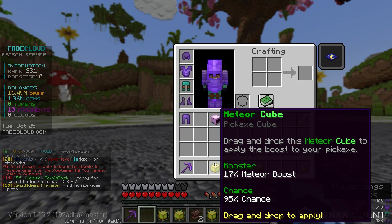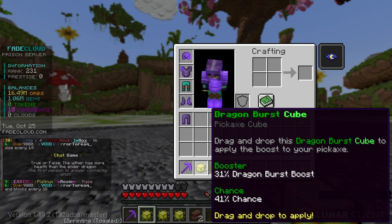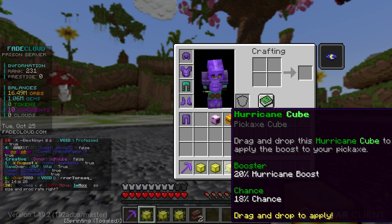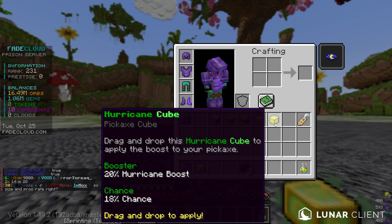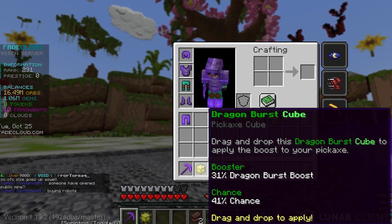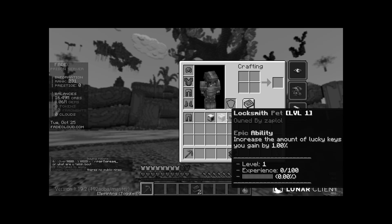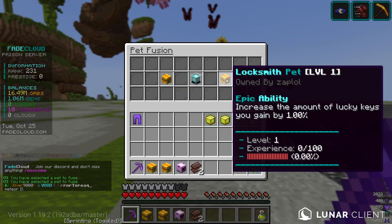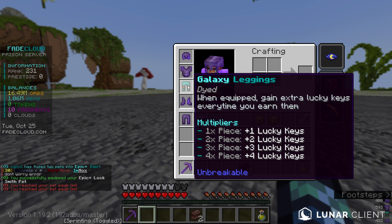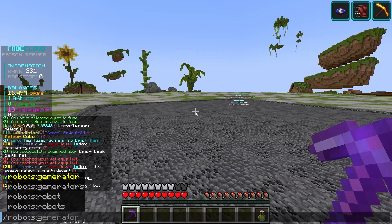We have five legendary cube boxes — please give me something. Two are kind of worthless for us right now. The dragon burst one has a 41% success chance — this would be really good but I don't have the meteor or hurricane enchantment, so they're kind of useless for now. Let's confirm the meteor boost cube — only 41% chance so I won't be upset if it doesn't work. And it didn't work. But we got two locksmith pets so if we upgrade them together we can make an epic plus.